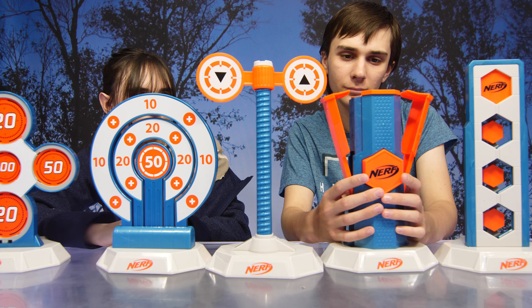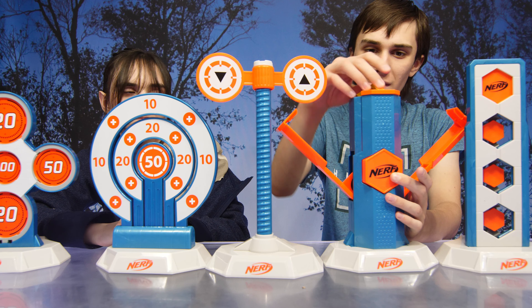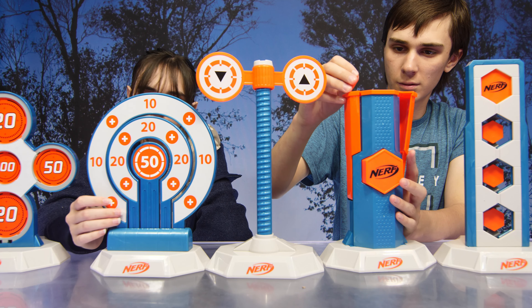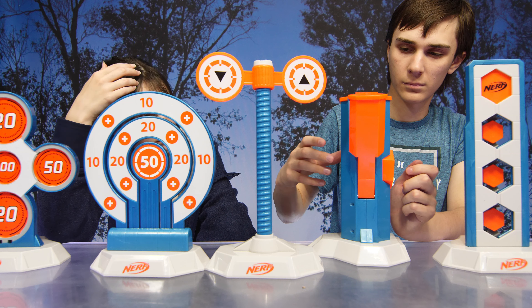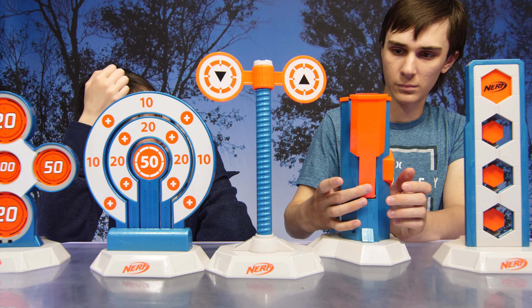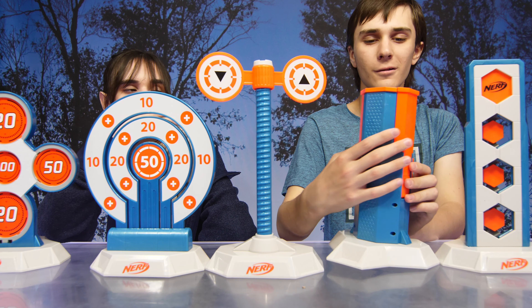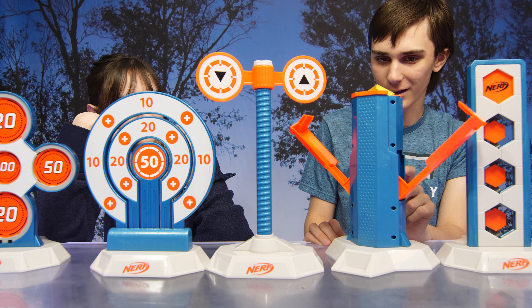Next we have trophy break apart. Hit the center orange bullseye to open the arms of the target in three steps. With the final hit, the center column will reveal a removable golden trophy token that can be claimed by the winner. Single players can compete against the clock or by the lowest number of darts. Two players can compete by taking turns. It's not just one hit — first hit, second hit, third hit.